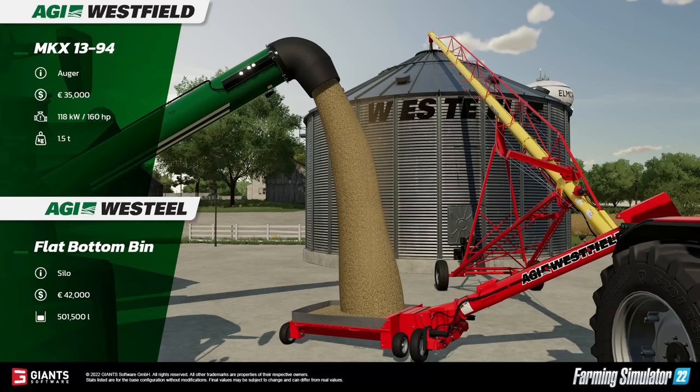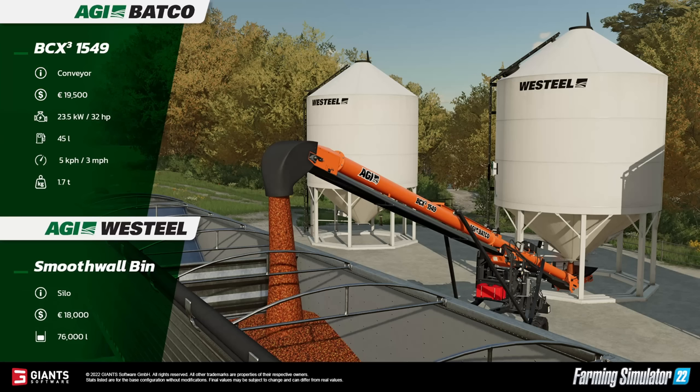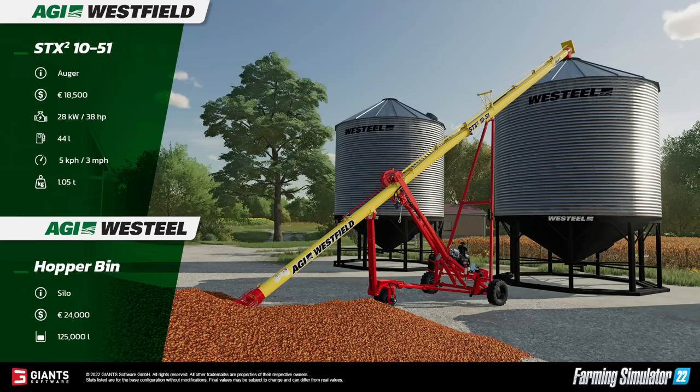On top of that, Giants released a fact sheet on new equipment coming to Farm Sim 22 for free, coming soon. The fact sheets include the Agri Westfield MKX 1394 auger, the Westeel flat bottom bin, a Sentinel garage, a CanAm shop, a Batco BCX 1549 mid-size auger, the Westeel smooth wall bin, the Westfield STX 1051 larger auger, and the Westeel hopper bin. Those hopper bins load and unload from the bottom, so it looks like you'll need to use augers.